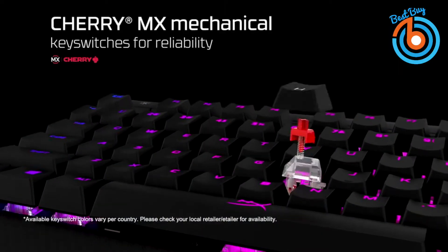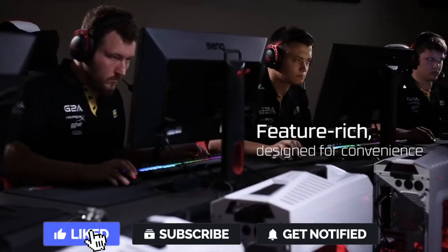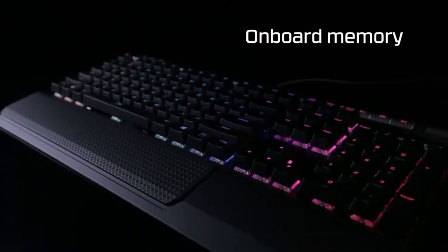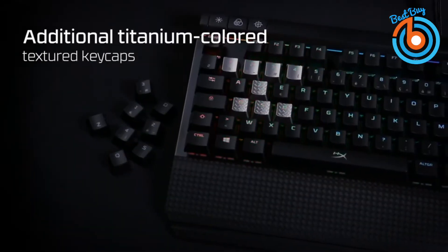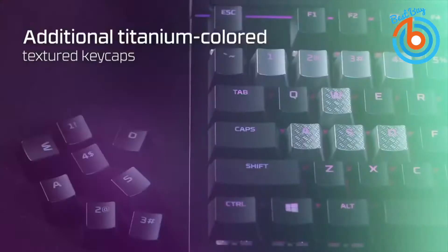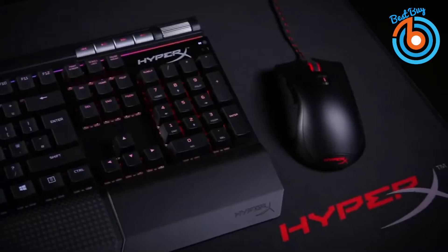Its wide selection of Cherry MX switches complemented with a bristling feature set makes it a ravishing keyboard. Despite having no dedicated macros, the RGB backlights give this keyboard a very clean setup with a straightforward frameless design. You will find amazingly useful media shortcut keys along with a volume wheel, and the keyboard comes preloaded with lighting profiles for just about every popular PC game currently available.